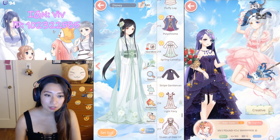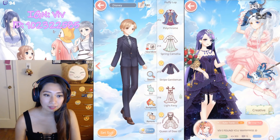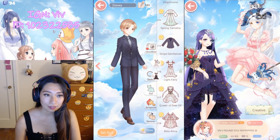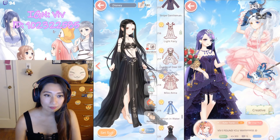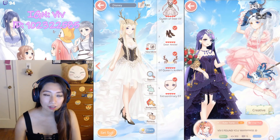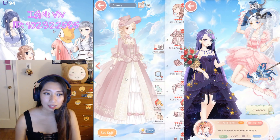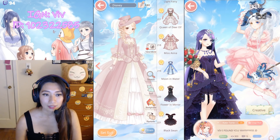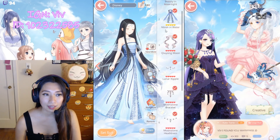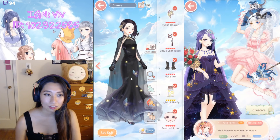Striped Gentleman — I believe this one is for crafting. Very white and very dark. Queen of Dear Elf — this was a crafting suit. And so was Miss Anna — you needed to get Miss Anna in order to get Queen of Dear Elf. Moon in Water — gacha suit. Flower in Mirror — gacha suit here too.